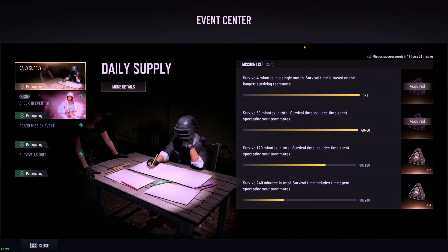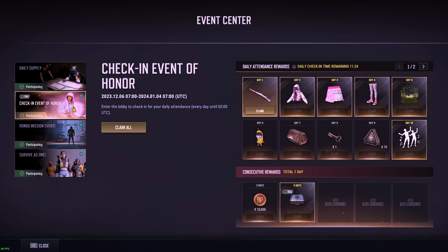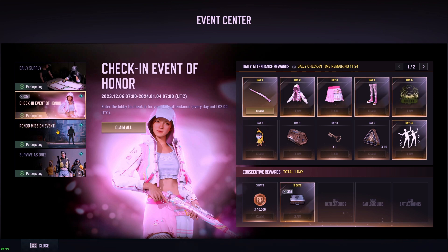We've got the check-in event with this new outfit, some hunters chest keys, supply loot caches, and we even get a silver G coin box — which, if memory serves me correctly, would be 500 G coin for logging in five consecutive days.